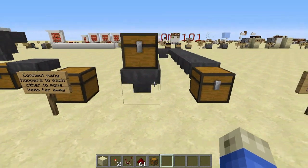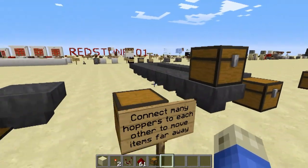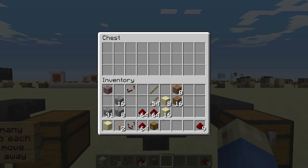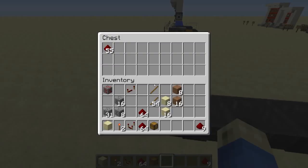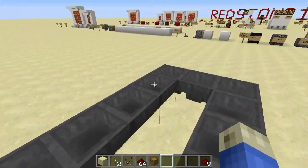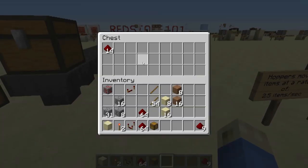You can connect many hoppers in a row to move items along chains. This is so we can move items along distances. I'll take some items here and stick them in — empty chest — you can see it's sucking out the items and they're moving along. We should start seeing them in the chest. There they are.